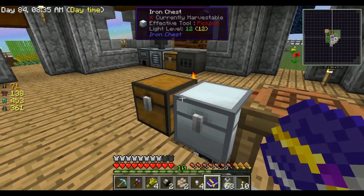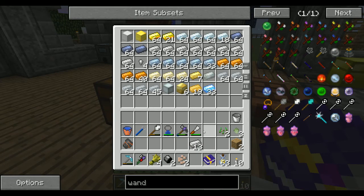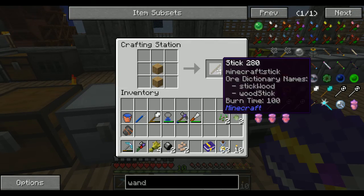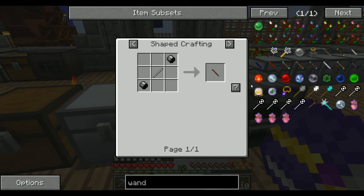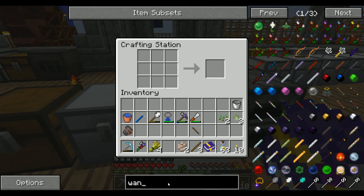All right, so we got two caps. We'll put the nuggets in there for now - we need a stick. And with that we make our iron wand. The other item we need is a bookcase.